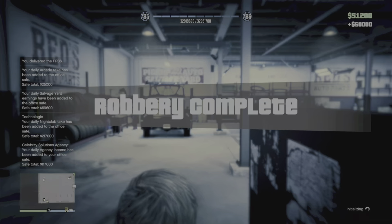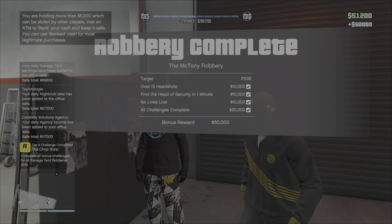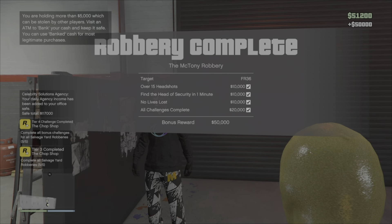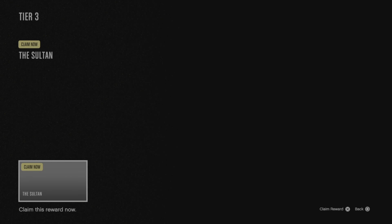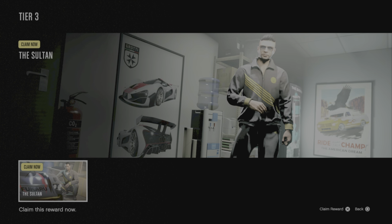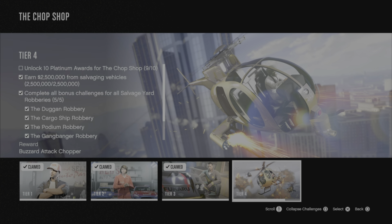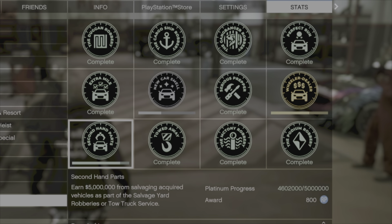Once we got inside, we did in fact meet all the challenges — that was over 15 headshots, we found the head of security in under a minute, and we lost no lives. Jumping into the career progress, tier 3 was completed and I can collect the salt tracksuit. It also means I only have one more platinum award to unlock, and the only thing after that is selling the stolen vehicles, which will take a good few weeks. I'm not far away from the salvage yard platinum award.